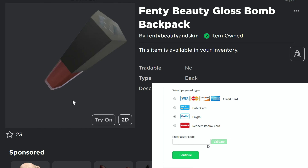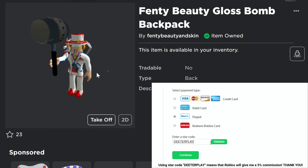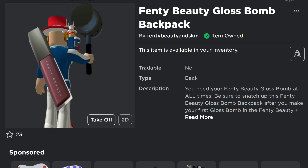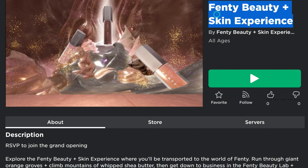Another free UGC item here for you in this Fenty game, the Fenty Beauty Gloss Bomb Backpack. It's a very large lip gloss that hangs out on your back, so kind of weird. Fenty Beauty and Skin Experience is the game.